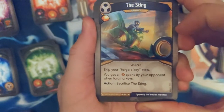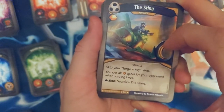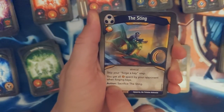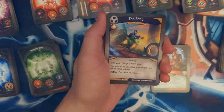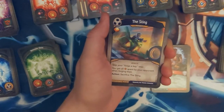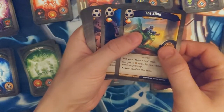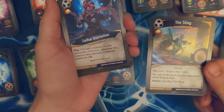The Sting — skip your forge a key step, you get all the amber spent by your opponent with forging keys. I've seen someone play this before — it seems way too much of a hassle. They basically saved up all their amber and just held me out for three turns. I'll probably just discard if I come across it, or I can just play it and sacrifice it the next turn. I don't really like that card.